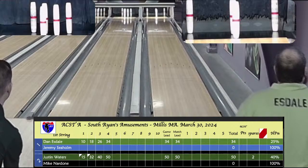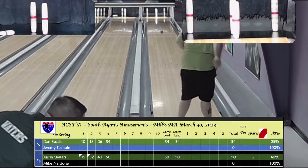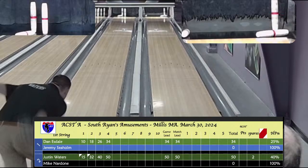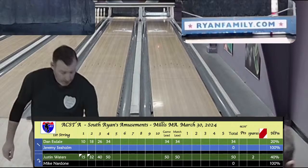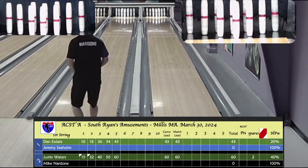Esdale trying to figure something here and he'll be open through the first half — still left with a 1-5-7-10 after two balls. Esdale and Waters were both our A and B champions last year: Waters the A champ, and Esdale moved up to the A division. A 9-box for Dan Esdale leaves him with a disappointing 43 at the half. A 10-box for Waters. So at the halfway point in game one, Waters is at 60, Dan Esdale at 43. Now our visiting bowlers come up — Jeremy Seholm on your right, Mike Nardone on your left. Seholm is bowling versus Esdale, and Nardone is bowling versus Waters.